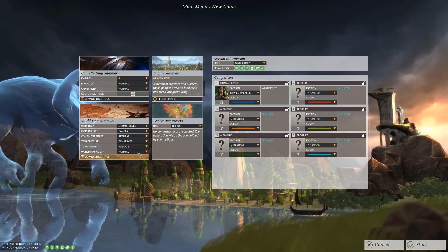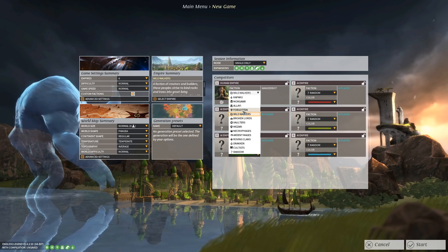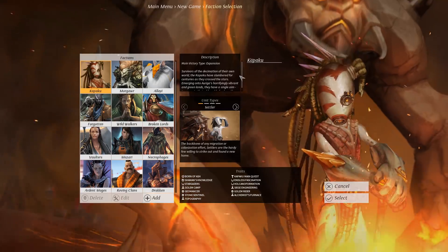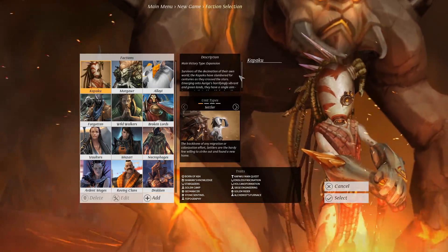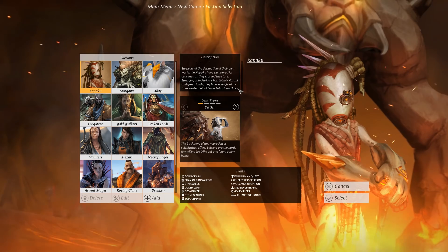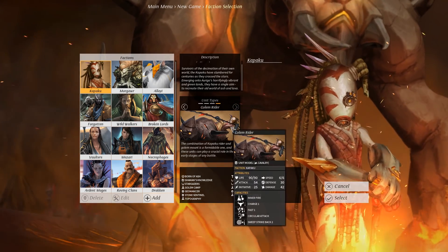Obviously, let's start with what faction I'm going to be. The Kapaku. Let's take a look at them. Survivors of the decimation of their own world, the Kapaku have slumbered for centuries as they cross the stars, emerging onto Auriga's horrifyingly vibrant and green lands. They have a single aim: to recreate their old world of ash and lava. Units include Settler, Stone Sentinel, Geomancer, and Golem Rider.